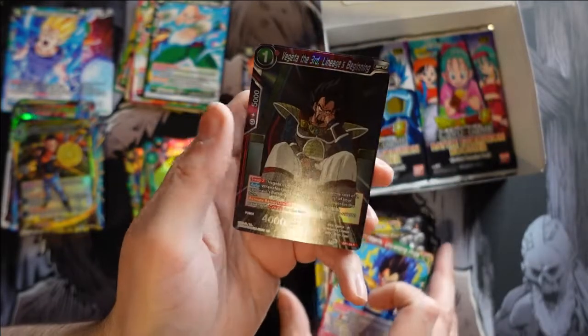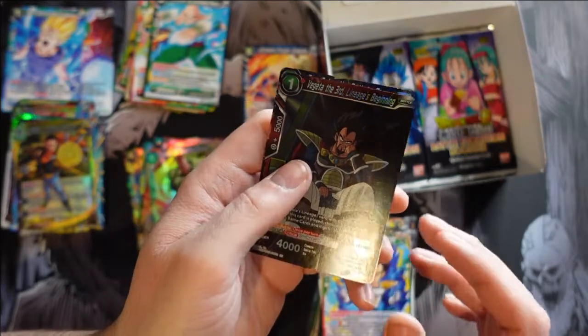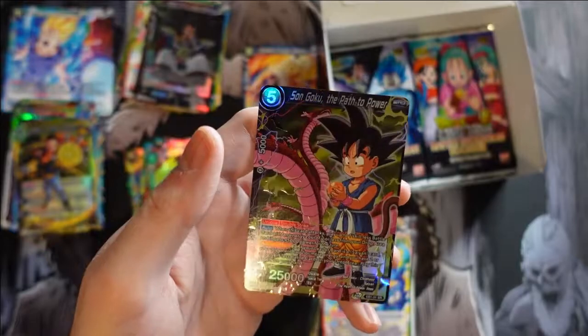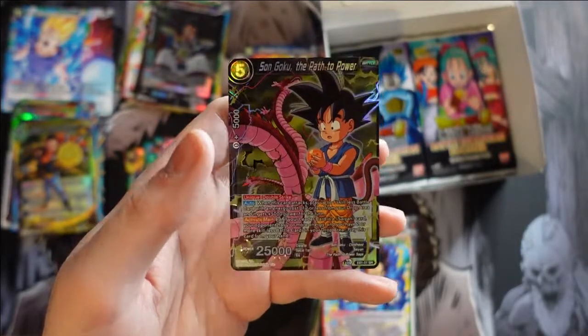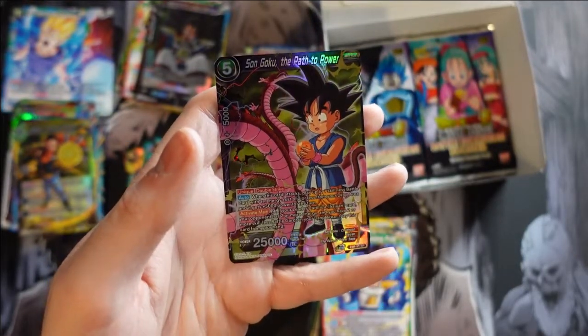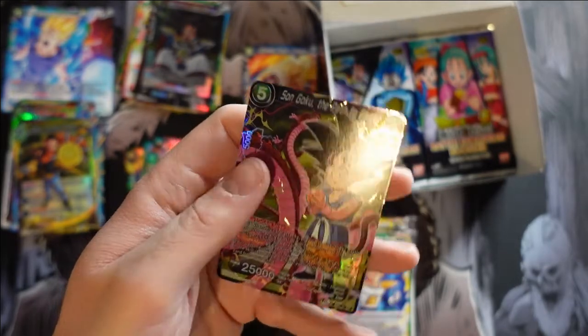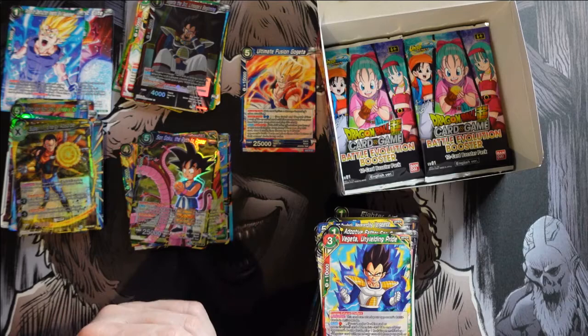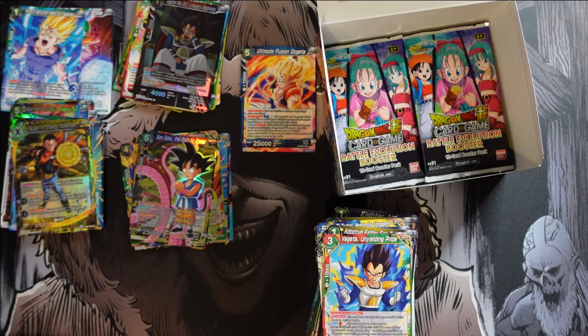We hit Vegeta the Third Lineage Beginning — that is also a foil. And we hit Son Goku the Path to Power. Look at that foiling — I just can't get over how nice that looks. This part right here where it's got the crackling of the lightning, how it's got that reflective look, and then everything else has that shiny glowingness. Just beautiful, beautiful cards.